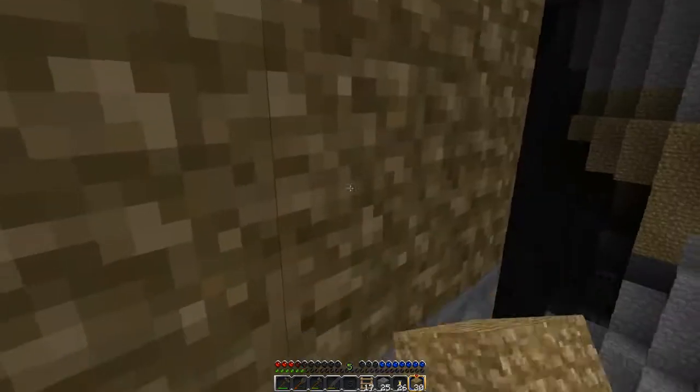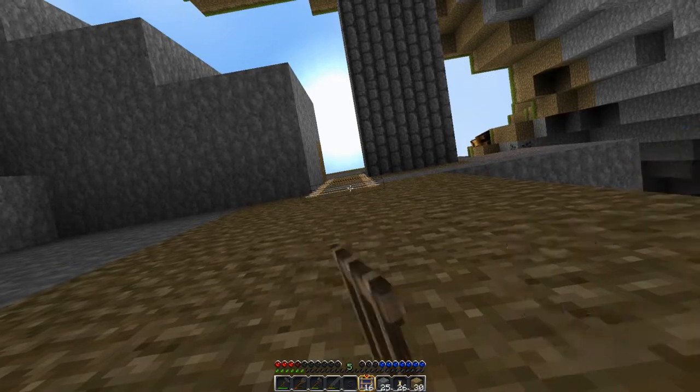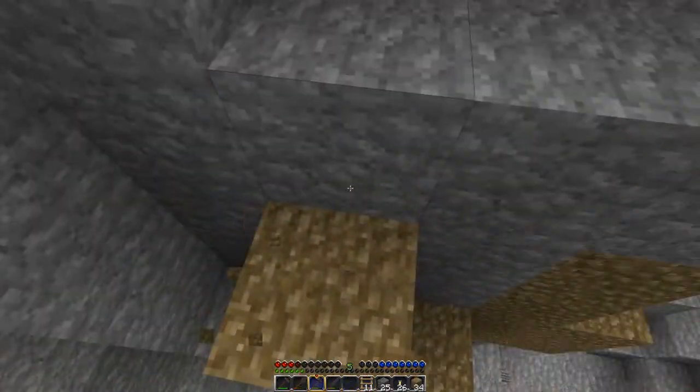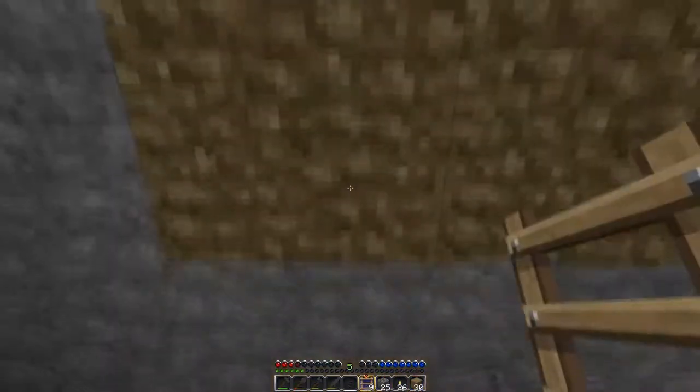What we're trying to do now is get a safe ladder down here, because it's not very good dropping down here every time. I've got a lot of coal now — I didn't have much left because I made loads of torches. I've got about ten coal.